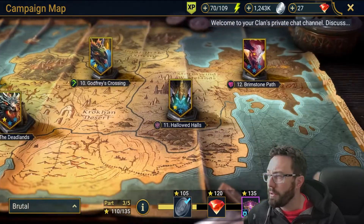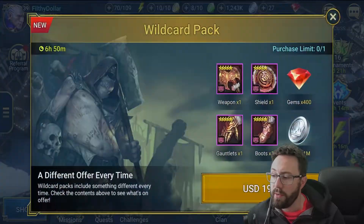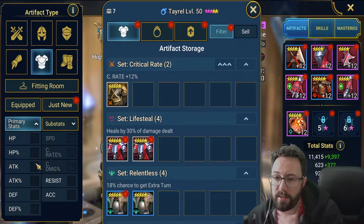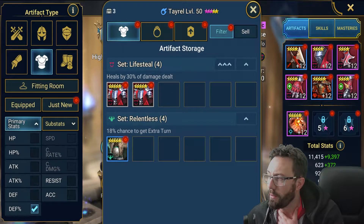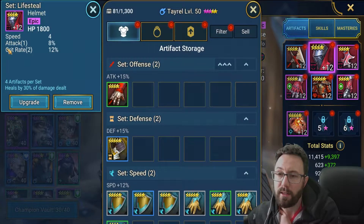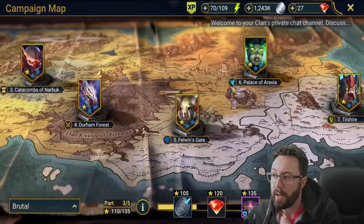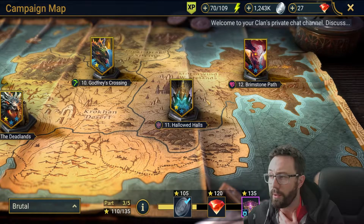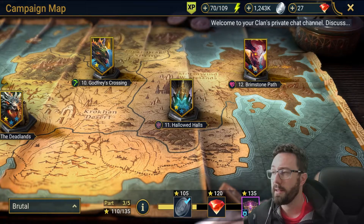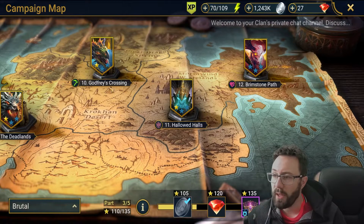Brutal is where we want to be. Everything I'm going to say about Brutal does also apply to Hard. It doesn't matter if you can only beat some of Brutal right now. At the moment my level 50 Tyrell just can't quite get the later stages done on his own — the reason is he's got a resistance chest because it's the best chest plate I've got. I do have some lifesteal options and could potentially get him onto a five star shield or helmet.